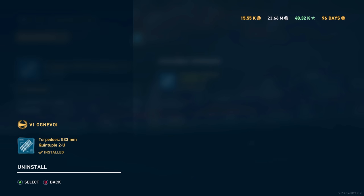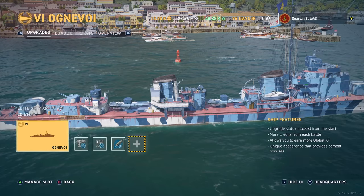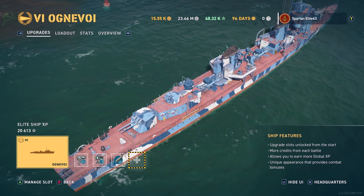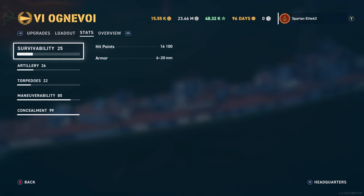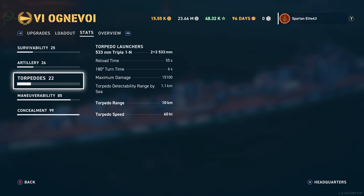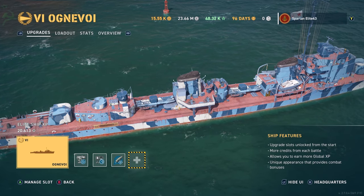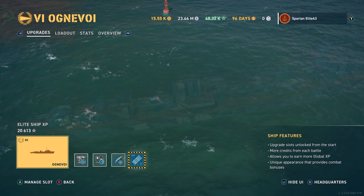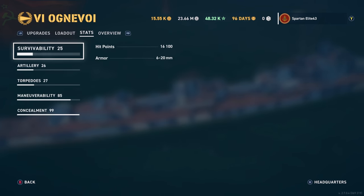If you take this off, you get triple launchers rather than quintuple launchers, and the triple launchers reload much faster. They reload in 55 seconds with our current setup, whereas the quintuple launchers reload in a minute and a half. But personally, I prefer the quintuple launchers.